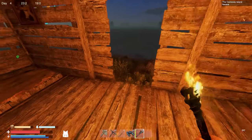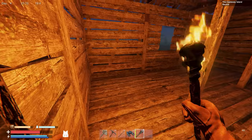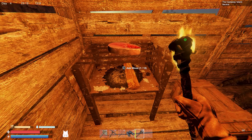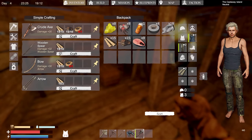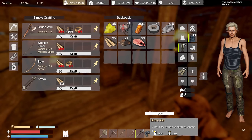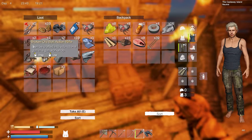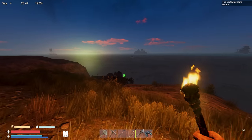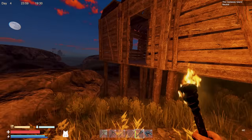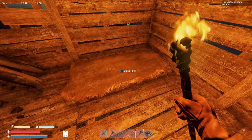One downside: when I try to put stairs here they stick up through the floor, so we're dealing with a little jump up for now. I also need to put doors on at some point. Let's cook some food, craft some rope, and see if we can make a bow. We've got a bow! Arrows just cost wood, so we now have 20. I'll grab more wood — I chopped all the trees on my island so we need to look elsewhere. We now have 30 total arrows.